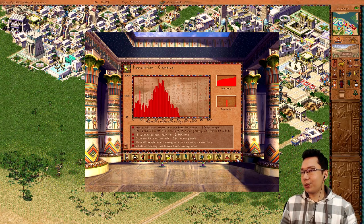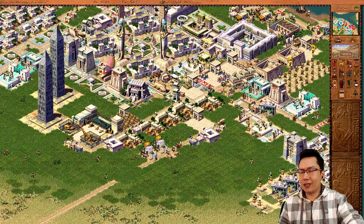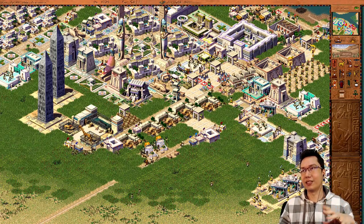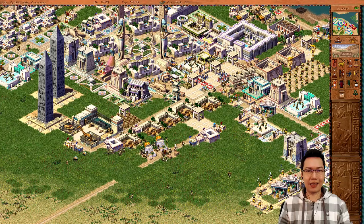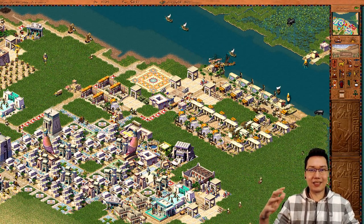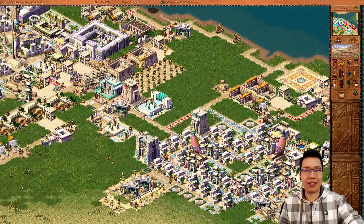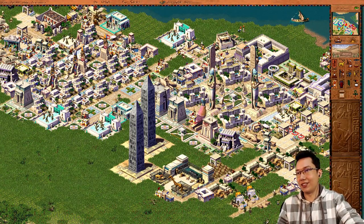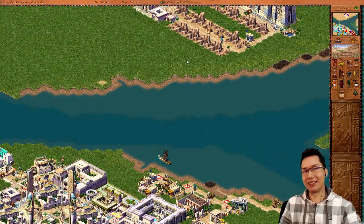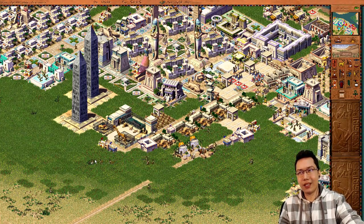And there we go — that is 10 basic tips and tricks for Pharaoh. There are a couple of points covered in more detail in the Caesar 3 video, but Caesar 3 is quite different in terms of markets. In Zeus and Emperor, you don't need houses near buildings to provide employment — buildings automatically have workers, which makes a lot more sense. There's no malaria in Caesar 3, and as far as I can tell there are no walker glitches in Caesar 3 either. Caesar 3 is generally more stable.